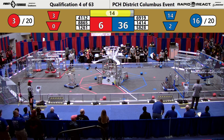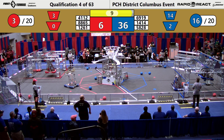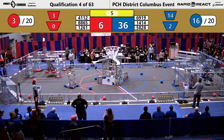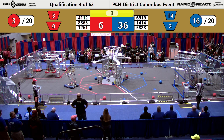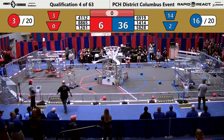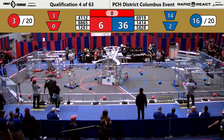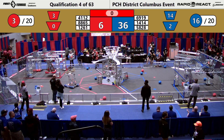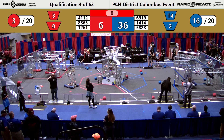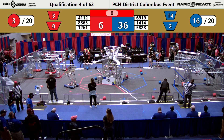IHOT climbs from the six-point rung to the ten-point rung as the RoboLions are hanging on the six-point rung. There goes another shot off for the red alliance. It's 14-14. IHOT makes it to the traversal rung — that's worth 15 points for their alliance. 69-19 raises themselves up off of the surface of the hangar at the last second, gaining another six points. It's 15 points where IHOT is, ten points below that, six points, and four points for the rungs you see in the hangar.